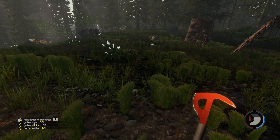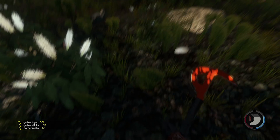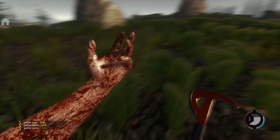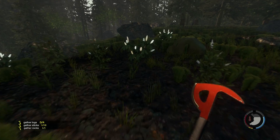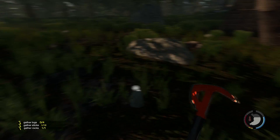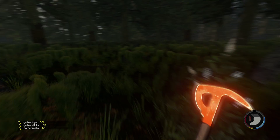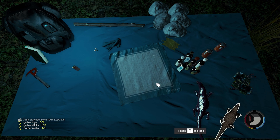They got some freaky stuff. So you can use this as armor, which is good. We need to get some more of these lizards. Let's start using that as armor — we need to find some coins though so we can build some bombs. I scared him. Got him — some more armor on. Yeah, we're doing good.